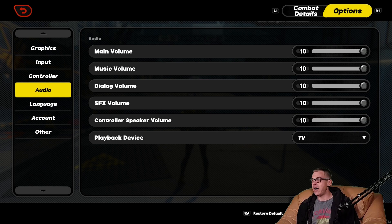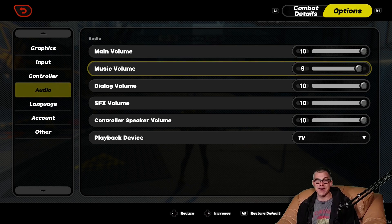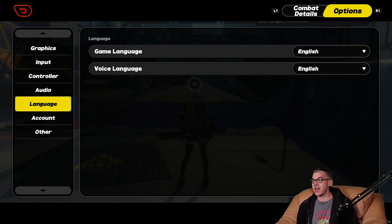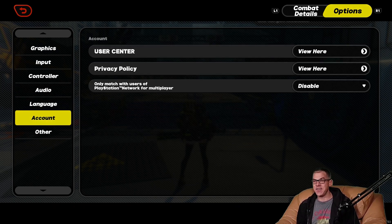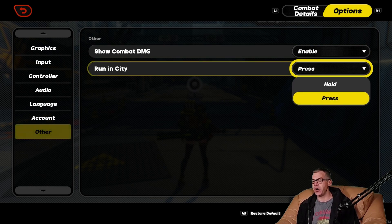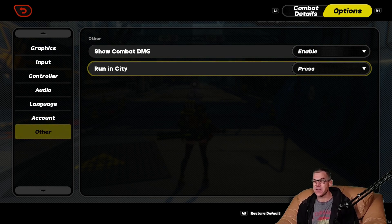Audio — I'm going to pull the music down to zero as this is going on YouTube, but other than that I'll leave it all up. I recommend you leave it all up everywhere, unless you're streaming of course. Languages — English and English, thank you. Show combat damage — yes please. Run in city — press or hold? I'll leave it as press, better for my old man hands. That's it for the settings within Zenless Zone Zero.